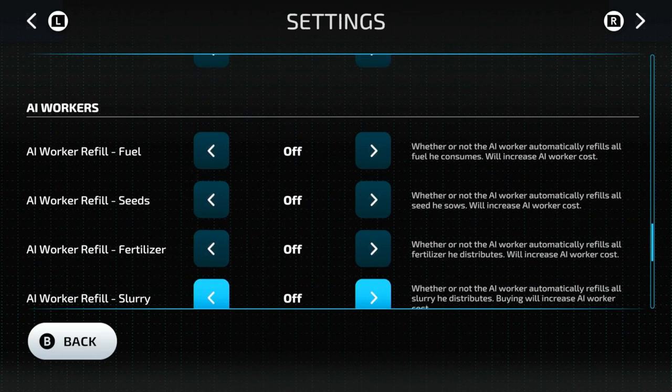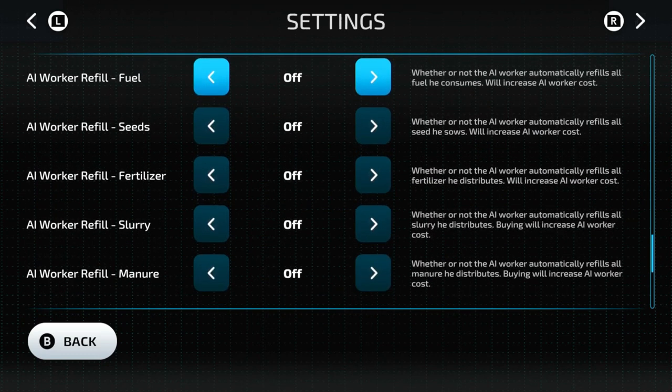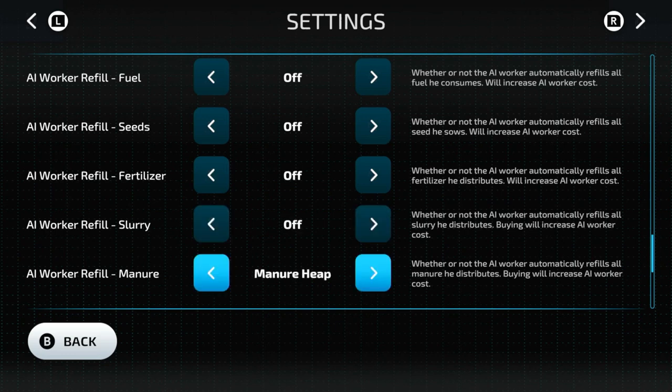If we continue down in settings, we have AI worker options: AI worker for fuel, seeds, fertilizer, slurry, and manure. I don't recommend having them buy fuel, seeds, or fertilizer because they charge you a premium — it's cheaper to refill manually and you'll save a lot of money. For slurry and manure, if there's a slurry pit or a manure heap, you can set it to collect from those locations automatically rather than buying, which is actually a good setting to have set up.